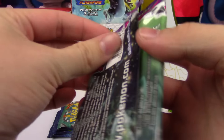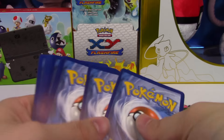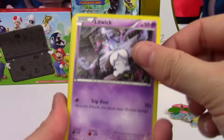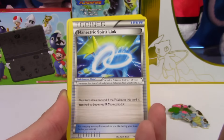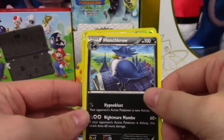Phantom Forces first. Alright: a Litwick, Yanma, Spearow, Krabby, Dino, Xerosic, Sligoo, Manectric Spirit Link, a Sawsbuck Reverse with a Honchkrow. Regular Rare.